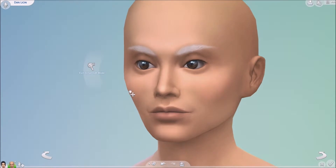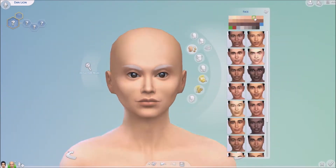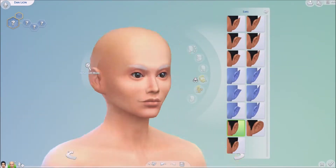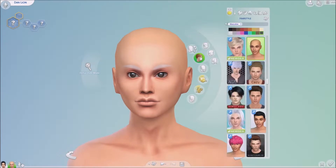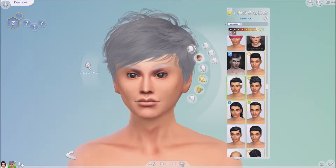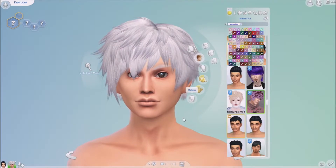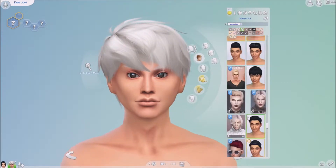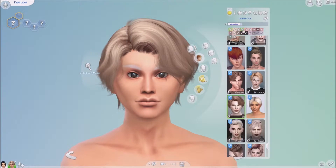I decided to make two sims for this one instead of one. One is representing the seed pod — the white little puffball — and that's the male sim, which I've named Dan Lion. The female sim represents the yellow flower of the dandelion, and I've named her D-Lion. So it's Dan and D-Lion — creative, right?